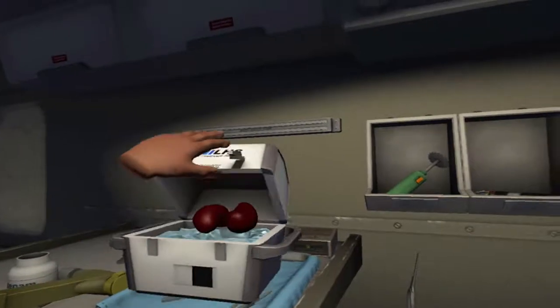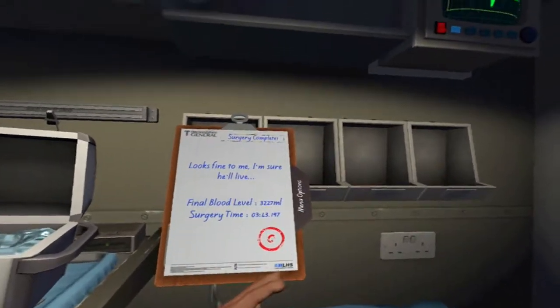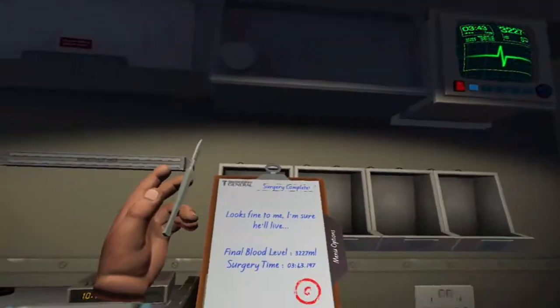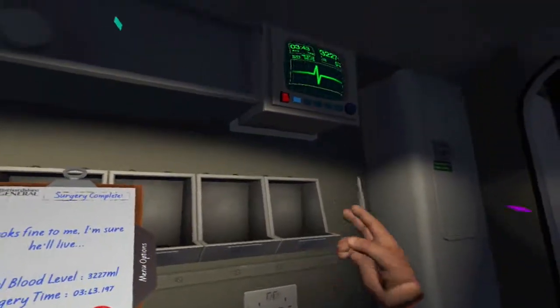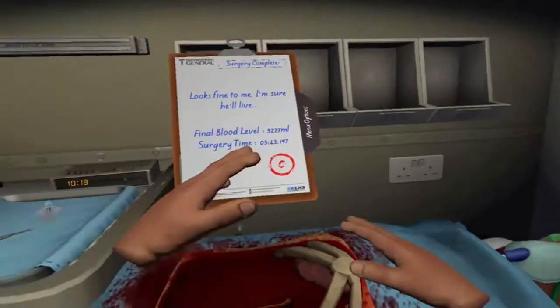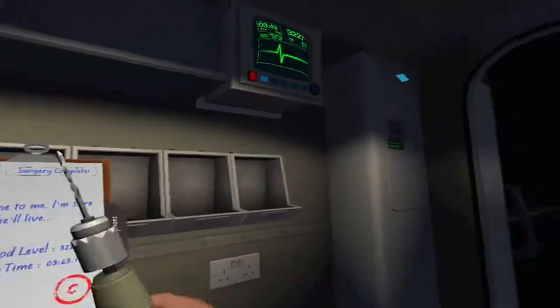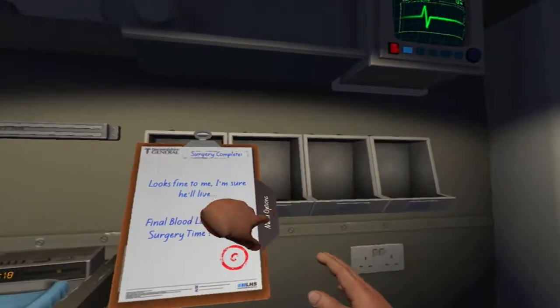As a rule of thumb on these missions, the first thing we should do is start throwing the dangerous stuff away — any kind of knives or whatever. There's an invisible wall there and stuff doesn't get thrown properly when it hits it. Well, that works. Let's go back to the main menu and select the other surgeries we've got to do.